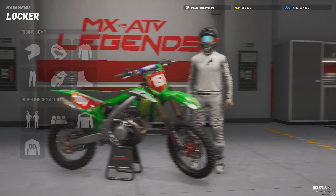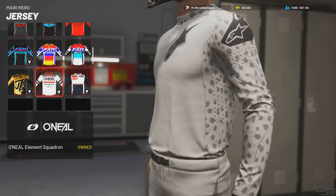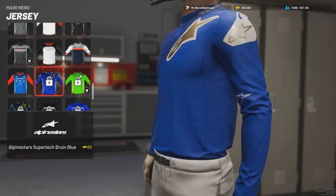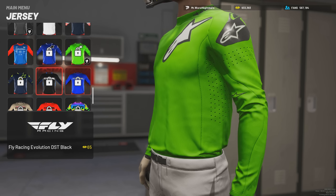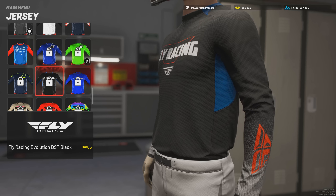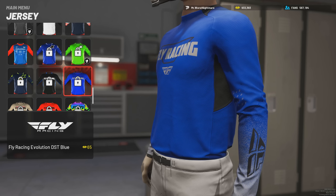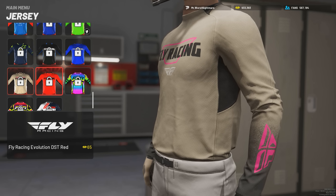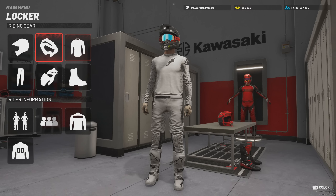First up, we have some rider customization to check out. We did have a decent amount of gear added to the game. We already had Alpine Stars, but they added more Alpine Stars — the Super Tech Bruin Blue, the Custom so you can choose what colors the gear is, and then the Navy Blue. But then they also added Fly. We didn't have any Fly gear in the game, but they gave us four different sets of the Evolution DST. And I'll show you the pants to match it. The Fly gear doesn't have a color customization option, but we did get four sets.